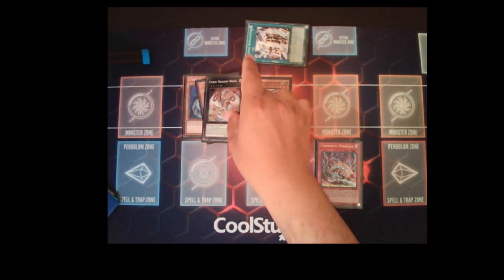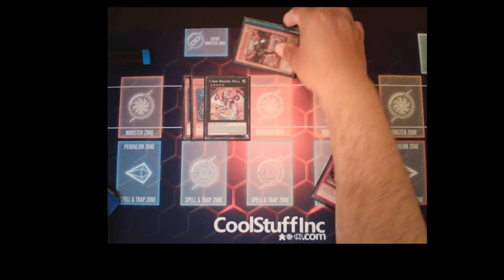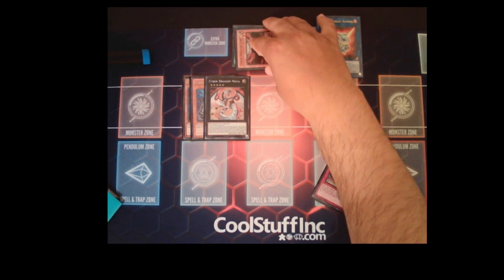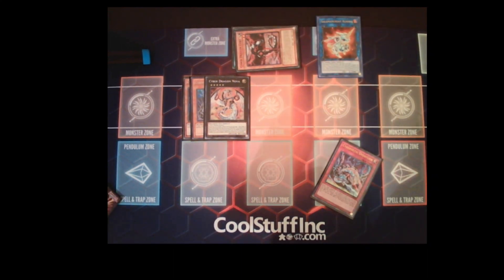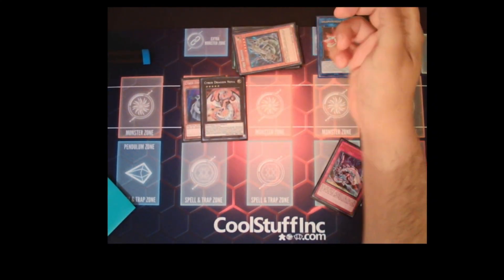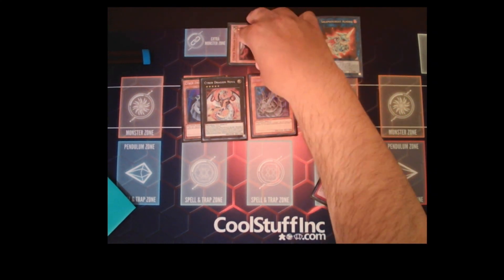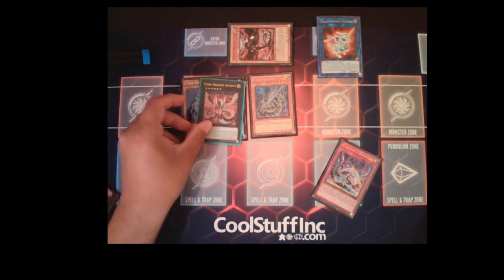Use your two Cyber Dragons to make Cyber Dragon Nova, then link up your Cyber Dragon Core to make Almirage. Detach a material from Cyber Dragon Nova, which lets you special summon one Cyber Dragon from your graveyard — the one that you detached. Now you can make Cyber Dragon Infinity.